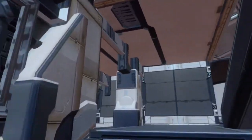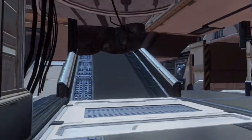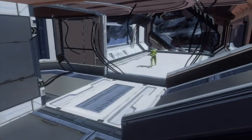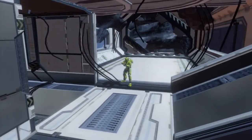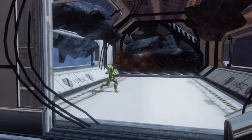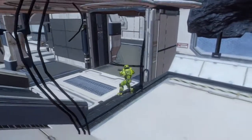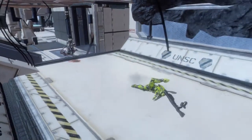Here are the stairs to the top upper level. Right here is a special room with a kill zone in it, so you can't camp in there. It's good for the humans because if the Flood evade in there, they'll go right into those mines.